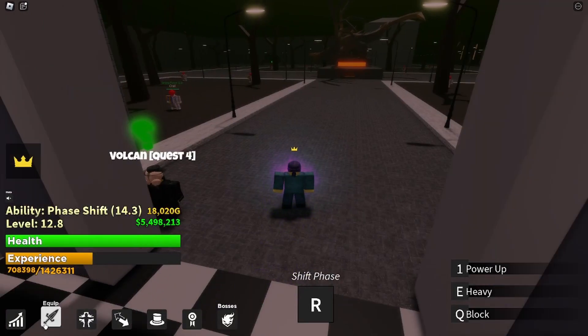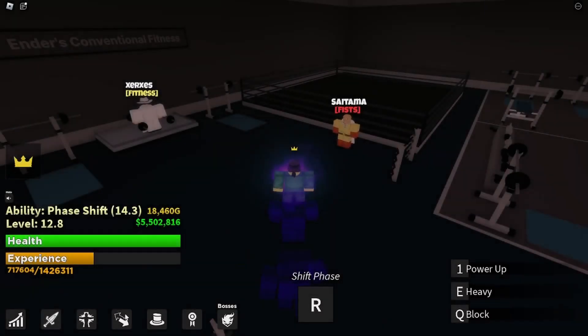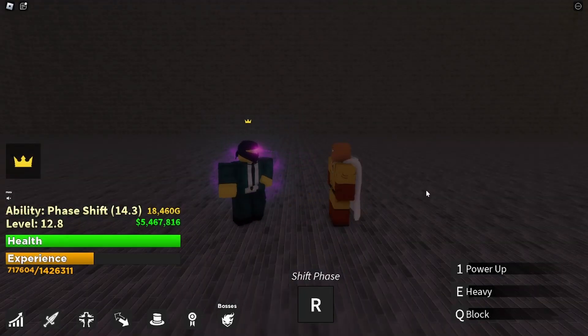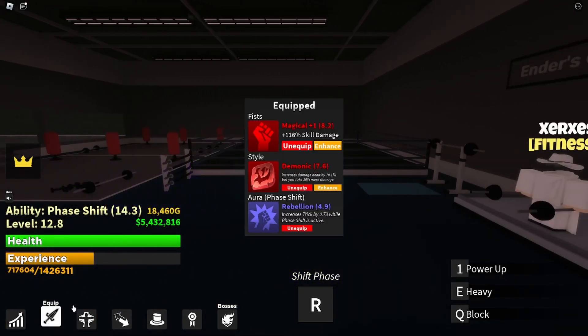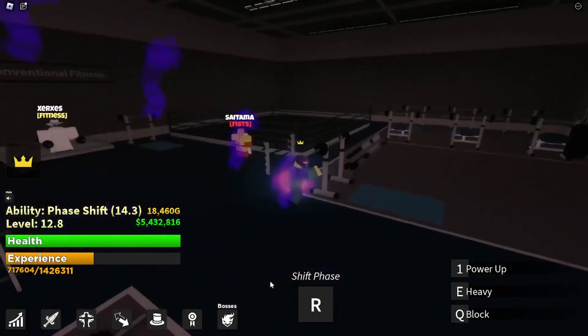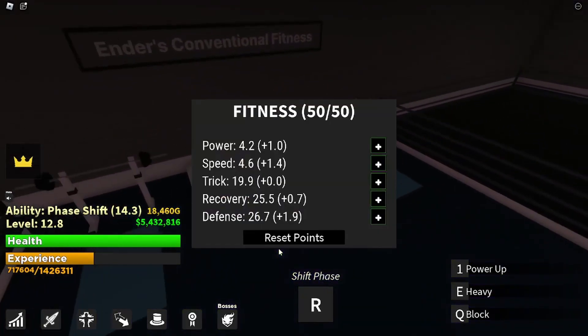Now let's talk about how to get good fist styles, auras, and abilities. To get fists, it's pretty simple - you just spend 35k and spin. You're probably gonna get something decent. For beginners it's pretty okay. I actually got one that's 116% more skill damage, which is a lot. I'm not sure if it does anything on phase shift since I don't have a skill there, but it might help.